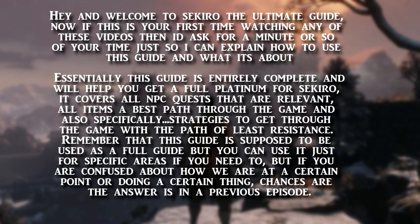Hey and welcome to Sekiro the Ultimate Guide. If this is your first time watching any of these videos, I'd ask for a minute so I can explain how to use this guide and what it's about. This guide is entirely complete and will help you get a full platinum for Sekiro. It covers all NPC quests that are relevant, all items, a best path through the game, and strategies to get you through with the path of least resistance. This guide is supposed to be used as a full guide, but you can use it for specific areas if you need to. If you're confused about how we are at a certain point or doing a certain thing, chances are the answer is in a previous episode.